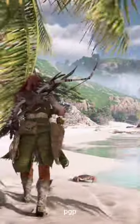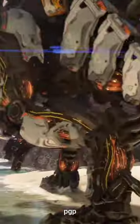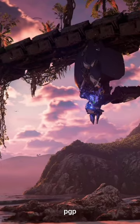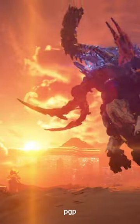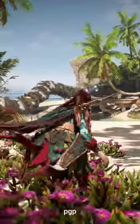Story. Forbidden West focuses on how the new characters look up to Aloy and how she tackles the story challenges with a kill first, talk later attitude. She doesn't show any signs of vulnerability or doubt, and as a result, the supporting characters feel like they are in the service of Aloy instead of the other way around. While the first game had many revelations and mysteries to uncover, Forbidden West's reveals are much more contrived.